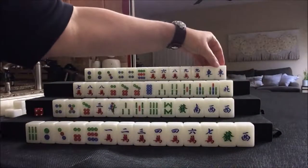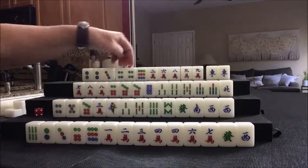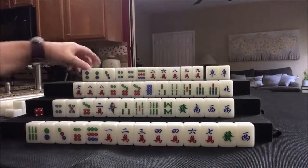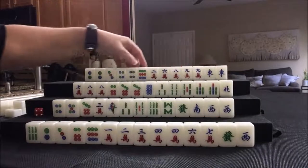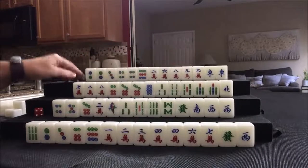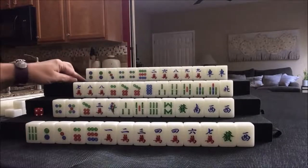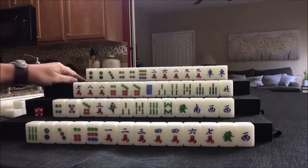Let's see what we can do for player four, also known as North. We have a pair of East — wind of the round — pair, pair, pair, one-two-three-four pair. I'd play all pong. All pong, wind of the round — that would get us our eight fawn. We do have a voided suit because we have no bams, that would be another fawn, so I think that's what I would do there.